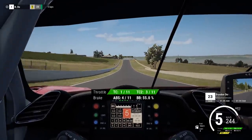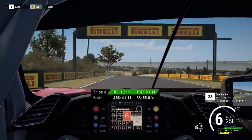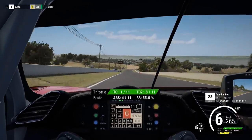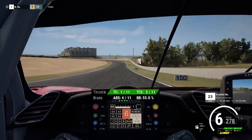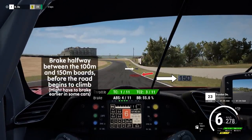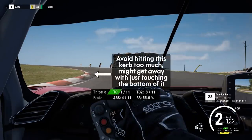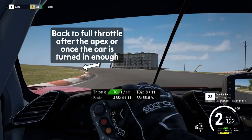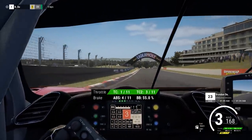Onto the Conrod Straights, picking up speed once again. Heading down to the Chase, where we want to be looking for the 100m board and the 150m board — you want to be braking right between the two. So pretty much right in the middle, maybe slightly earlier, you want to start braking. Really heavy on the brakes, all the way 100%. You can trail it a little bit and then coast for the very briefest moment. You can have a very low percentage of throttle on just before you hit the apex, and then right after the apex that's when you want to get back to 100%.